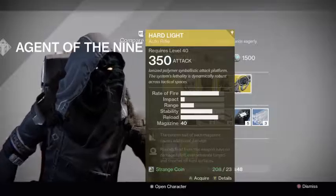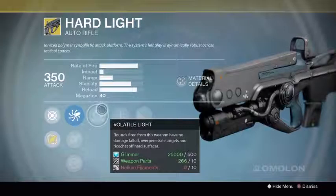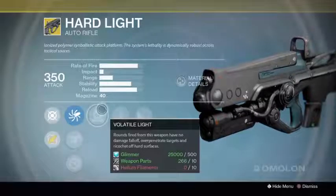For Xur's weapon of the week he is selling the Hard Light, which is a great auto rifle. It used to shake a lot more in year one and two, but they reduced the shaking so it's much more stable in year three.